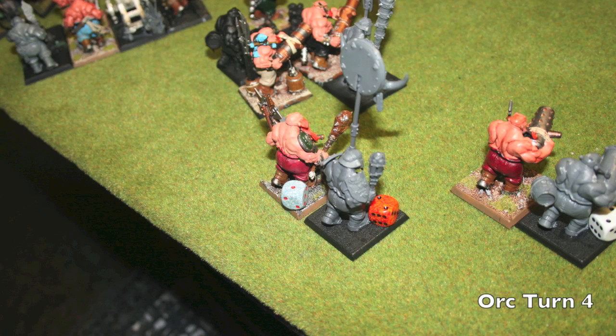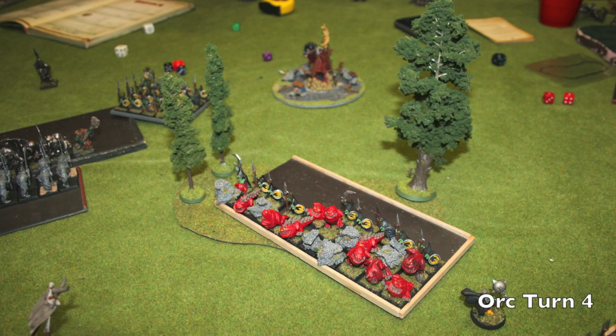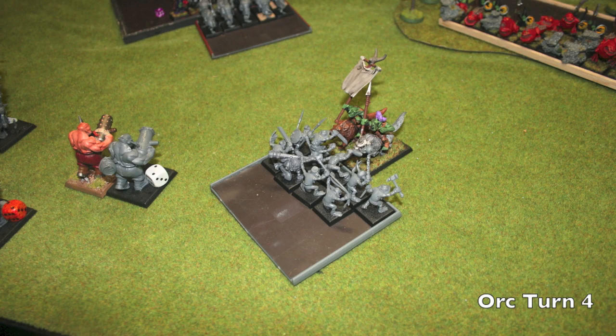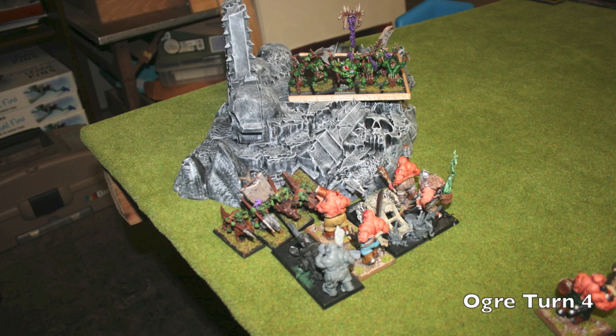I kill maybe 12 guys. This is the Iron Gut unit — the painted guy is the Slaughter Master with a wound on him from the remaining shooting. The standard bearer for the unit has one wound left, so this unit is down to the wire. I somehow kill a Black Orc but get mowed down. The Squig Herd mows down one Gnoblar unit and moves through the forest, while the other unit continues to fight it out.